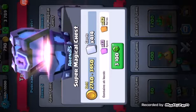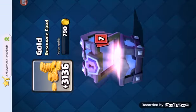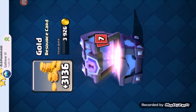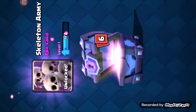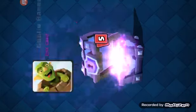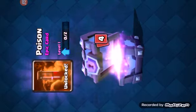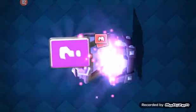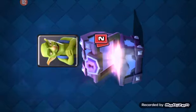Oh, that's a lot of gold — 3,136 gold! Skeleton army, yes! That's the only card I've been wanting this whole game. Goblin barrel — two of them, we can upgrade that. The poison — yeah, we can upgrade that too. Oh my, this is all epics.